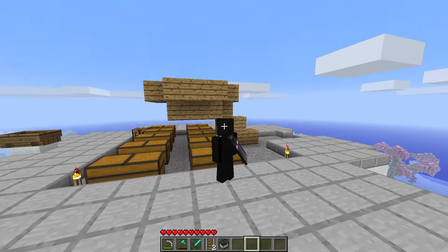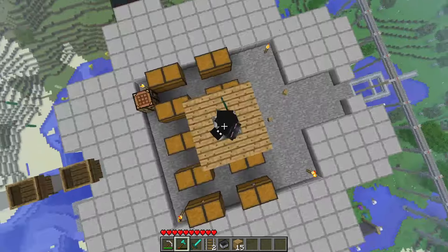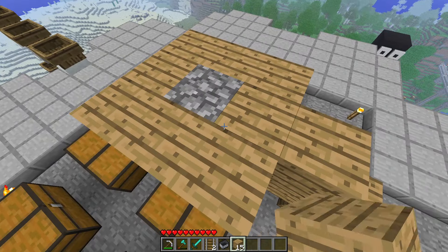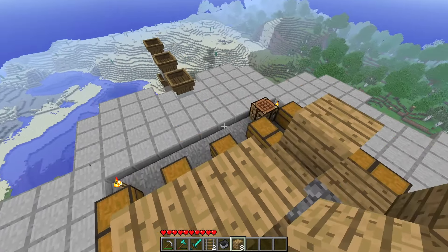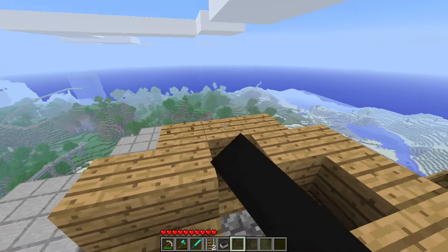Now that you're up in a high place, you're going to build a small structure just like this. The main layer is a basic simple three by three. I do recommend that you use a different block for the center. After you've got your three by three foundation, put four blocks in the corners and then fill in each side.